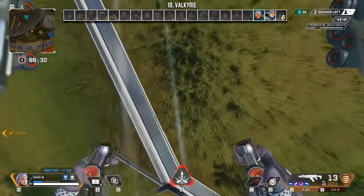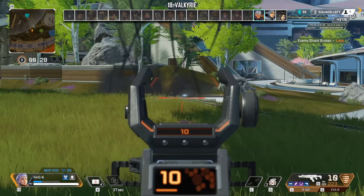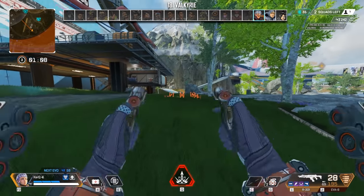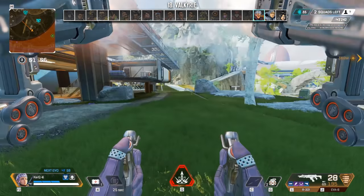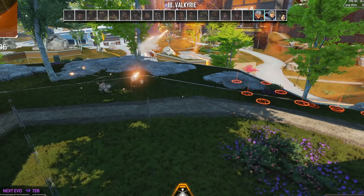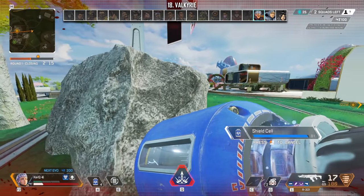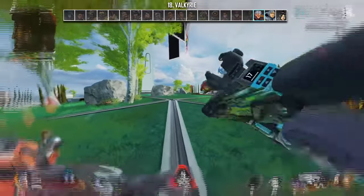For Valkyrie, you can actually fire your missiles directly behind yourself to slow enemies down that are chasing you. To do this, you need to hold your tactical button to see all the missile indicators, then run, jump, and aim directly down as far as you can and release your missiles. This will not work if you try firing them without holding the tactical ability down first, because they'll just launch in front of you, damaging yourself.